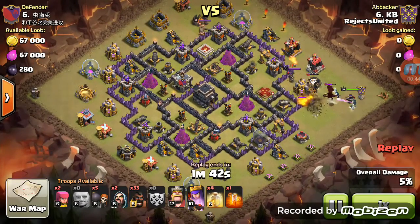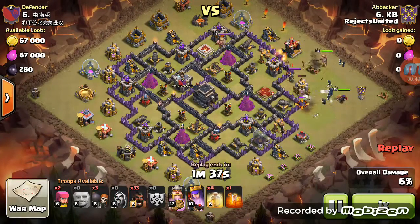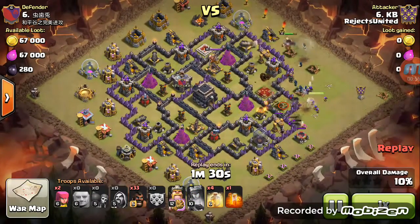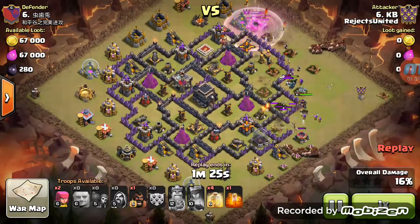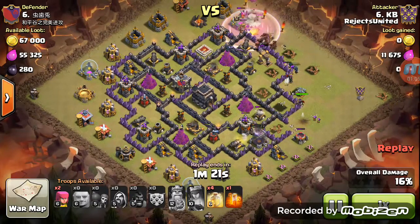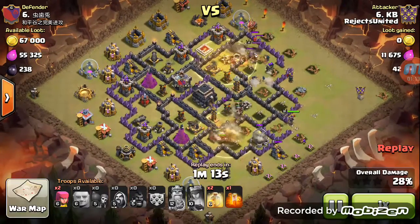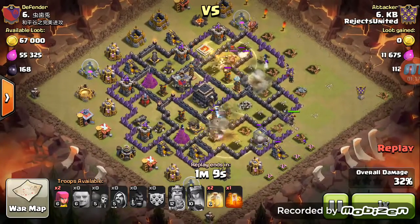All right, here we go — just running to take the dragon out. There's the queen. I think he was thinking his king was going to take out the queen down there, but he totally ignores her and goes the other way. The wizards take out the queen, wall breakers come in to open up for the golems. The hogs come from two different directions, and the hill's going down. It's always nice when the hogs are standing in the hill when the bomb goes off.